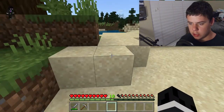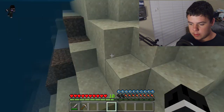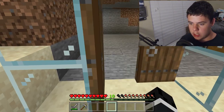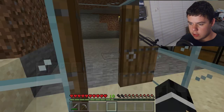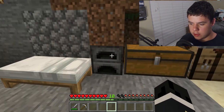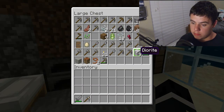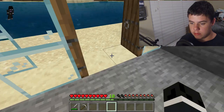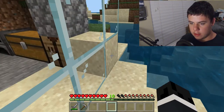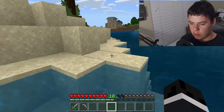It took a lot of sand. Over here at Death Drake's house — here's a bed, here's a furnace, and this is the inventory. Pretty much it.